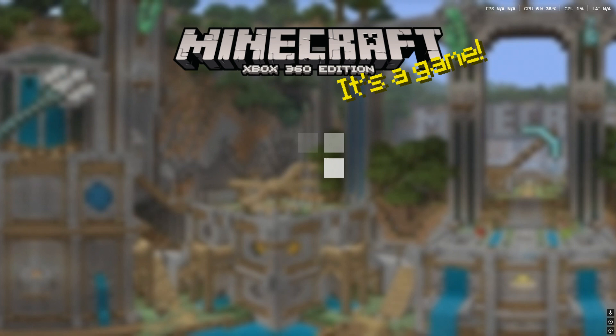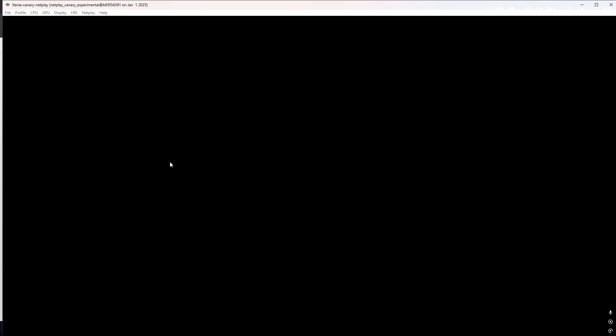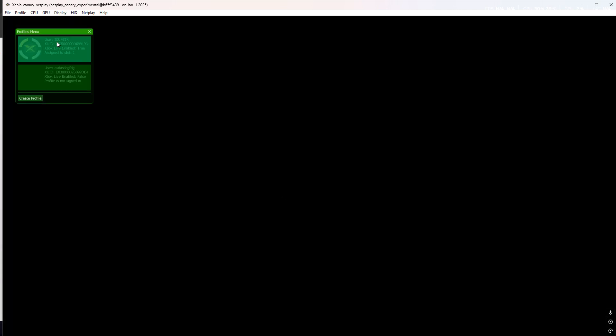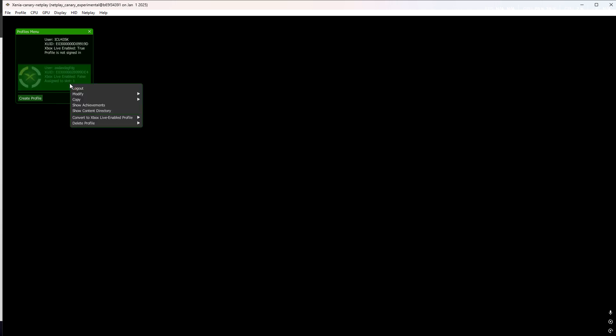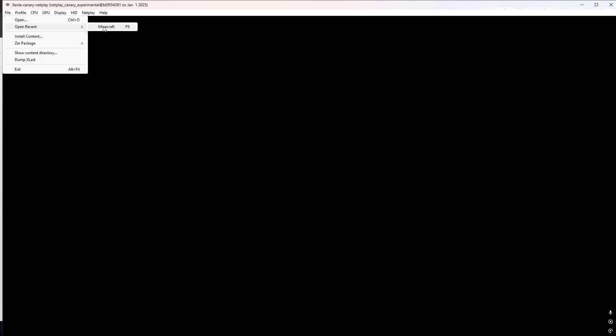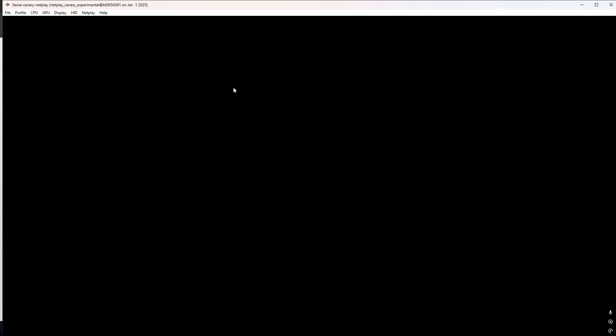If your game freezes when you go to do something, close out and go to the Xenia Netplay, go to Profile, Show Profile Menu, Create a Profile. Turn off Xbox Live enabled. You can make this whatever username you want since you're not going to be using it. Right click on it, log out of your actual account, and log into offline mode. Make sure it's offline. Press F9, which will open your most recent game — for me that's Minecraft — then F11 to go full screen.